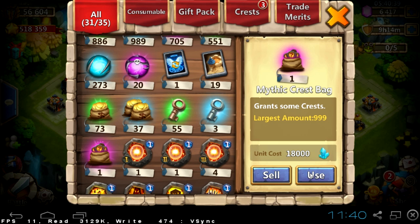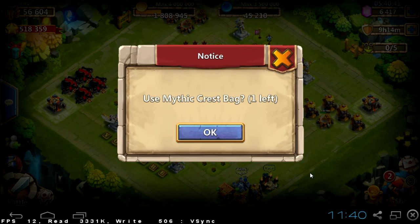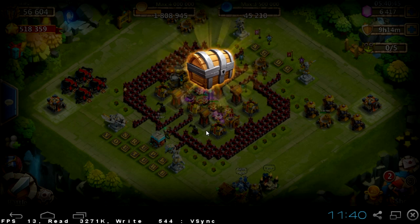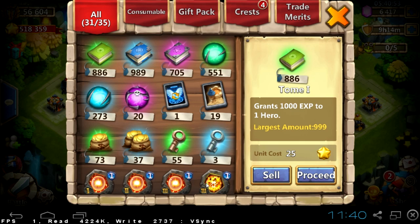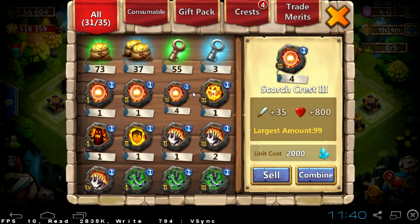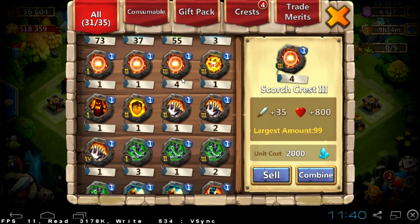It combines tenacity and workout — two great talents combined together. Now it's time for the mythic crest, and we got Lifetrain. Lifetrain is a great talent, but I was hoping for Revitalize or Berserk, as most of you probably were.